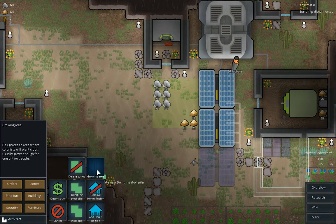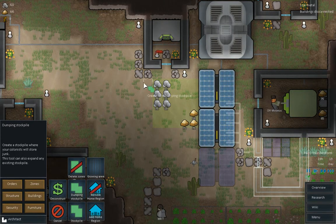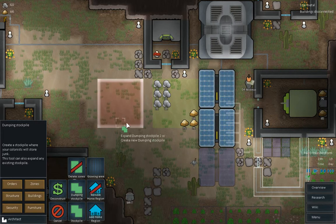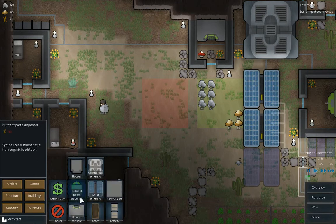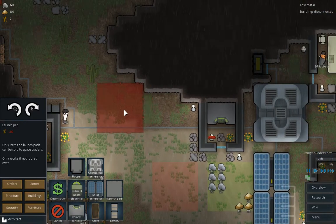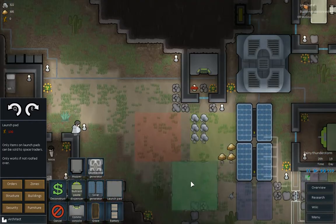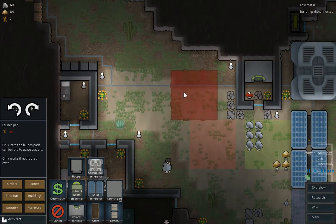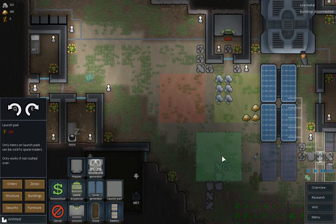Dumping stockpile — do I even have a dumping ground? I think I do. Dumping stockpile, why has it disappeared? There you go. Buildings — launchpad. You can go somewhere. Whoa, look at the power soaring down. I'll put you near the beacon actually. That'll do.